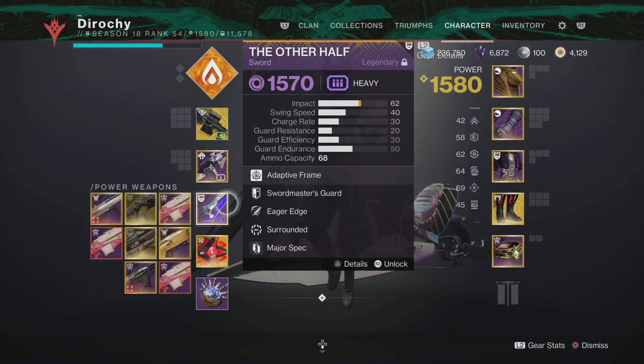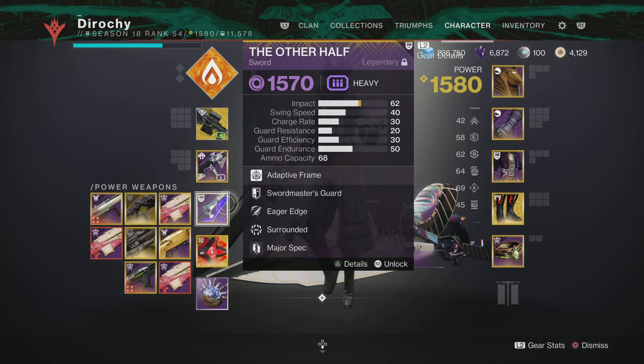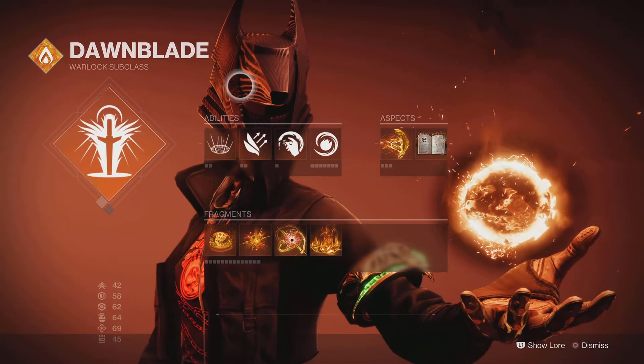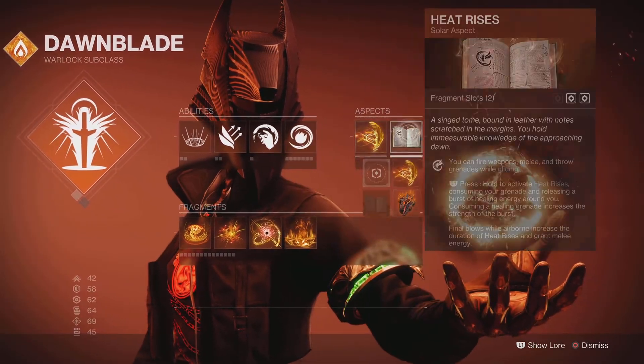First thing you're gonna need is an Eager Edge sword. The only two that spawn with Eager Edge swords are Half-Truths and The Other Half. You're going to need Dawn Blade with Well of Radiance. Icarus Dash and Heat Rises are recommended.